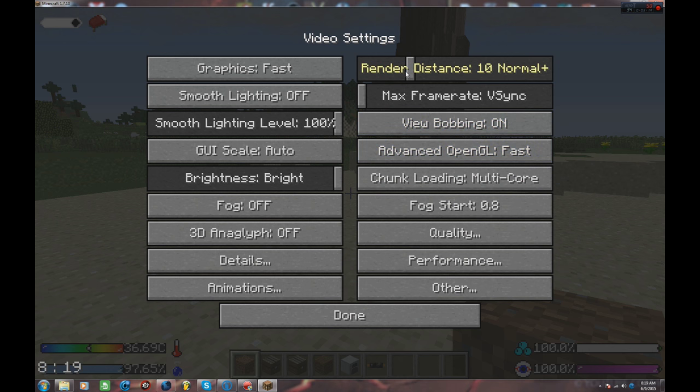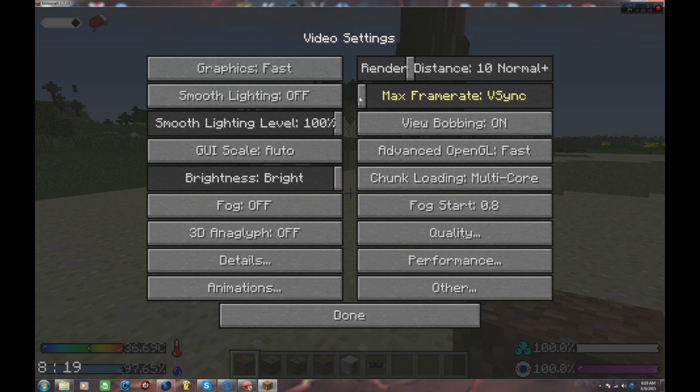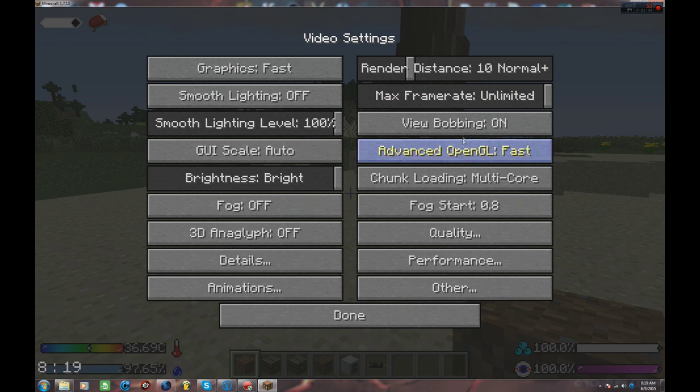Render distance I like to move down to 10 — that seems to be the sweet spot because you get a little bit of viewing distance while also getting less lag from chunk loading. My max frame rate I like to take all the way to unlimited instead of V-Sync, because V-Sync usually cuts it off at 32, so making it unlimited really gives your computer time to ramp up and get everything going.